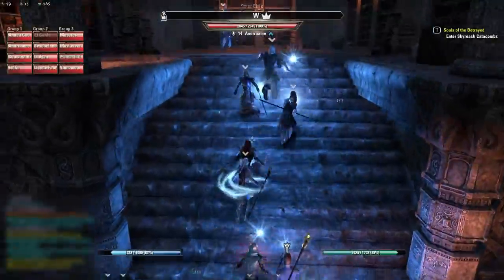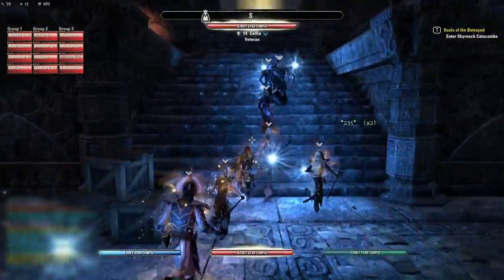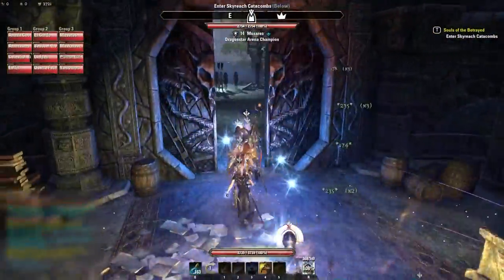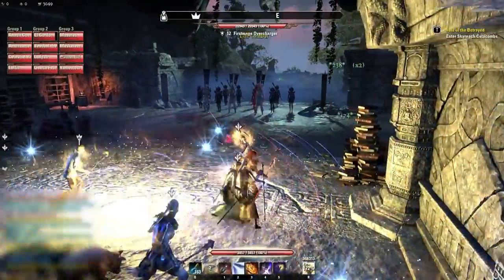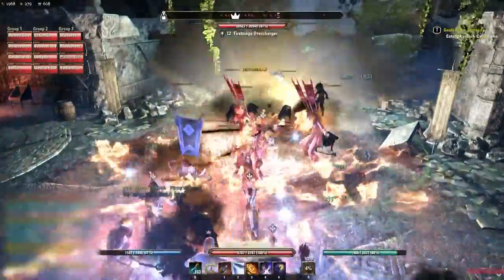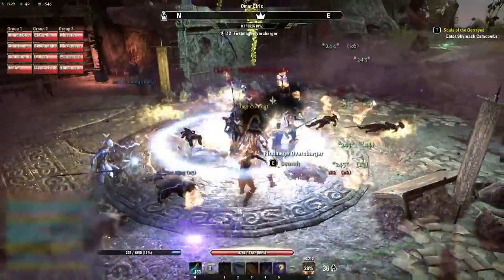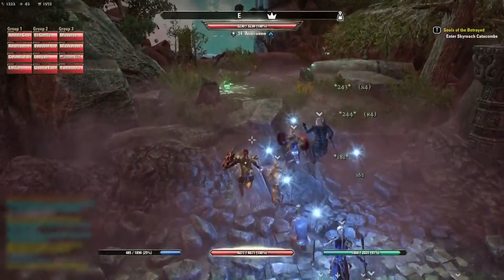When you get up the next tier of steps you'll get introduced to a mechanic that nobody really uses. It's this pillar of light — if you stand in the pillar of light you don't take any lightning damage. If you're doing a speed run you tend to run to the right of it and someone negates it, then the tank runs straight through. Since we're doing a casual completion run, we're just killing everything.